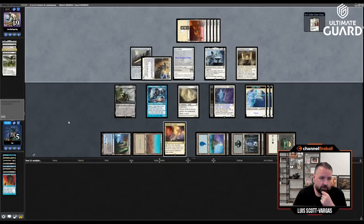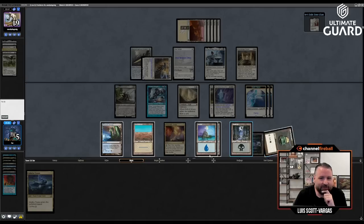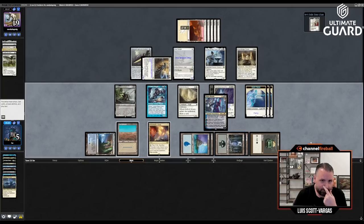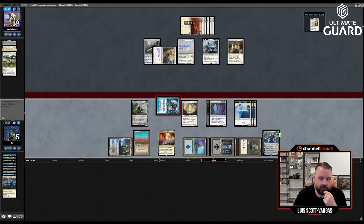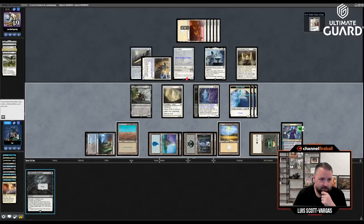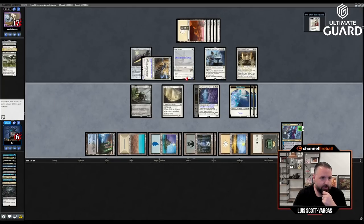I counter the Flickerwisp with Force of Will because next turn I attack for three, seven, eleven — like 17. He plays Stoneforge — see if he has Batter Skull to go with the other two equipment. He does not. I could draw Vindicate. At this point I'm basically dead. I have to attack with Trinket Mage to draw an extra card. I mean, I'm not technically dead — he loses two life and I gain two life — but I don't really see how I win this game now.